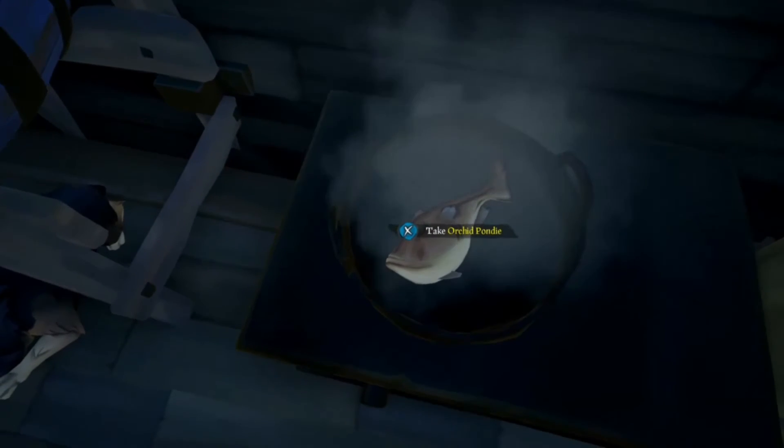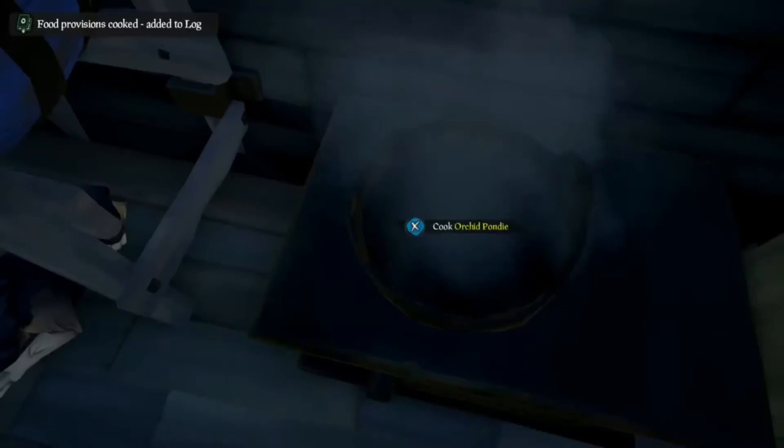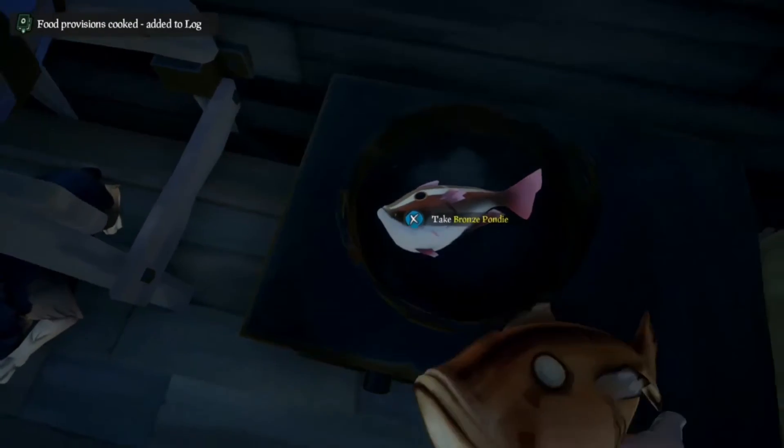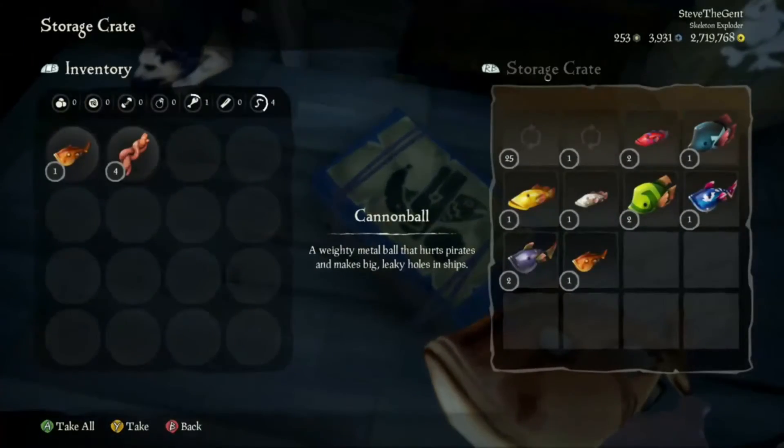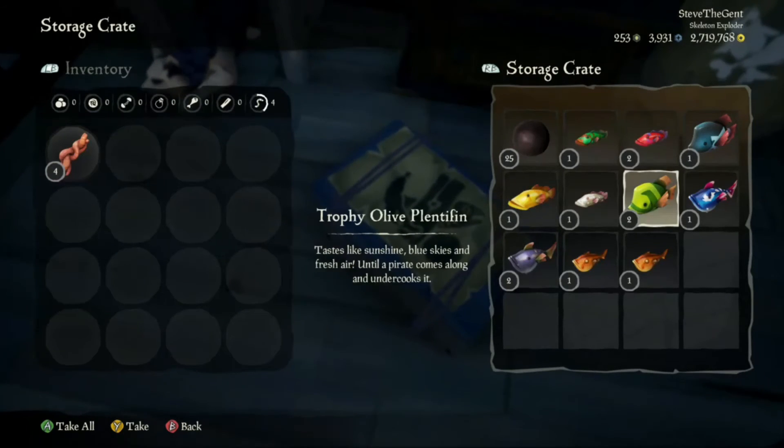So in total, after trading in 20 regular fish and 6 trophies, your profit should be about 14,000 gold coins, including the completion bonuses. Obviously, if you're lucky enough to catch a couple of rare fish, this number is going to go up substantially.